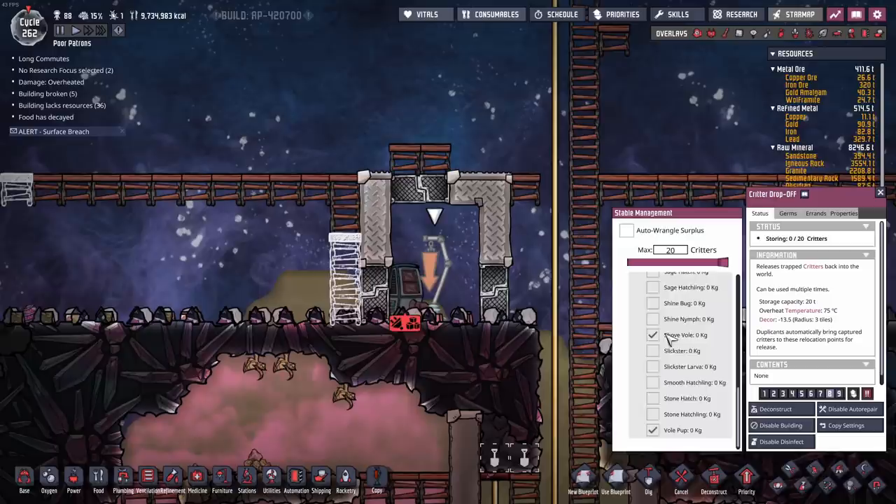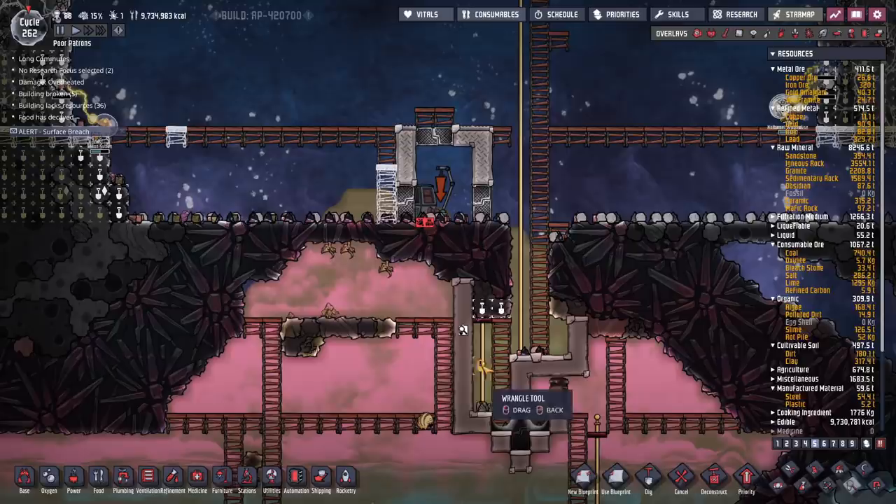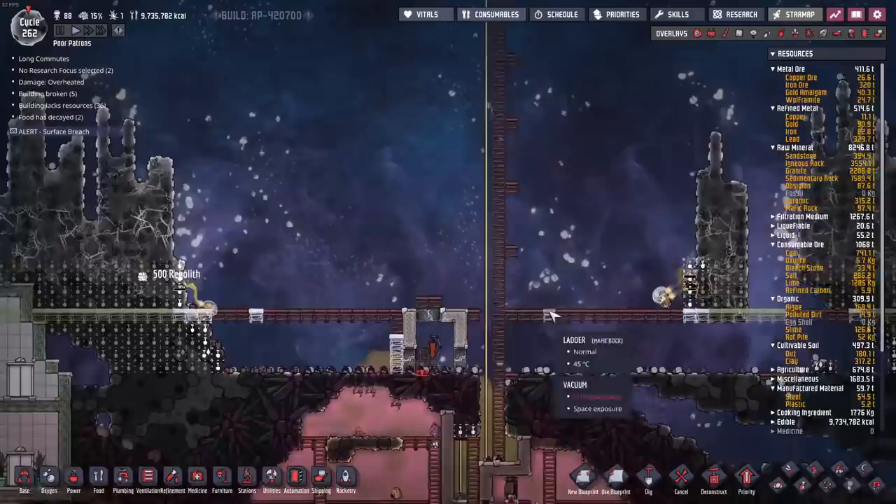Here is our new little drop-off. This is where we're going to store shovels and vole pups for now to keep them out of harm's way. One of them got in somewhere - there he is, we're going to get that one wrangled up and stored in there as soon as possible.